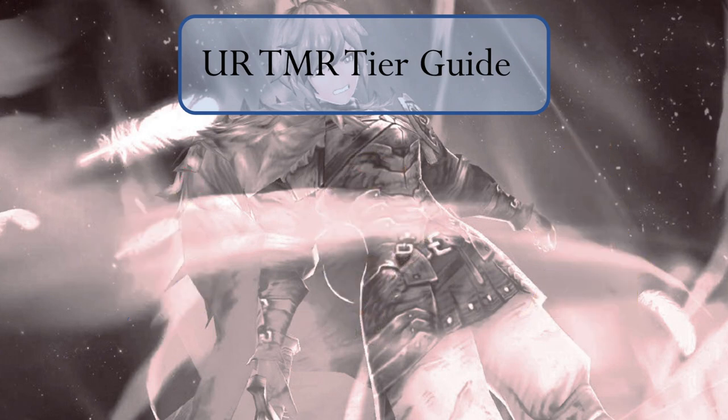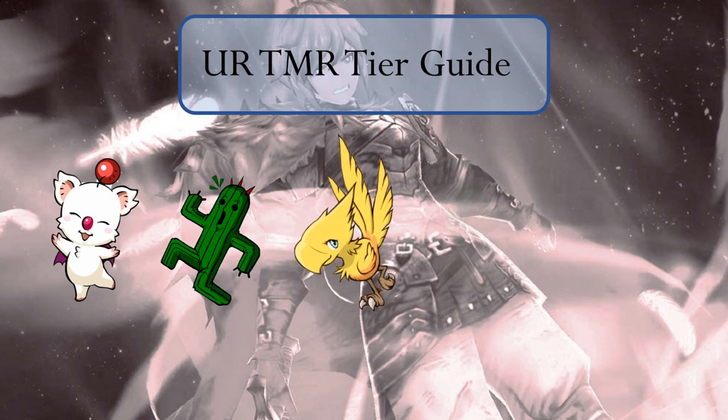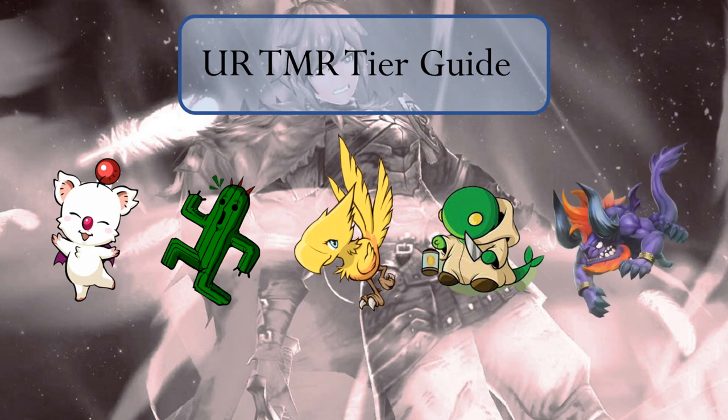Similar to our unit tier guide, we break the TMRs down into 5 tiers: our D tier Moogle, our C tier Cactuar, our B tier Chocobo, our A tier Tonberry, and the best of the best, S tier Behemoth.